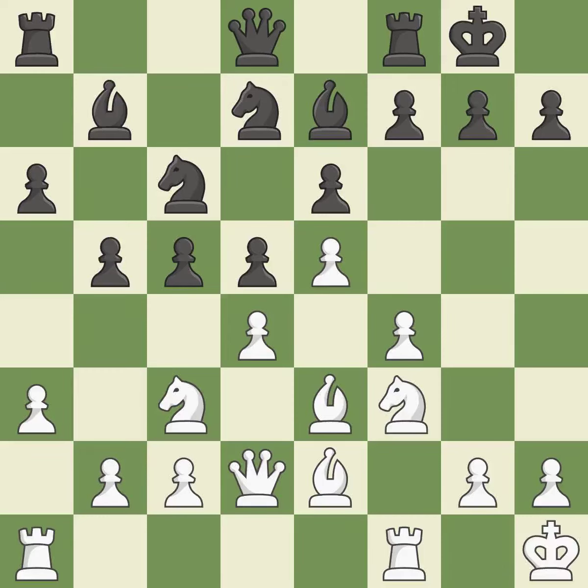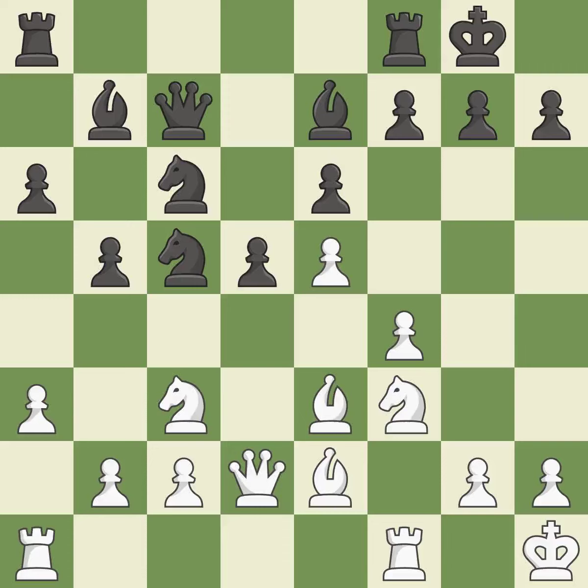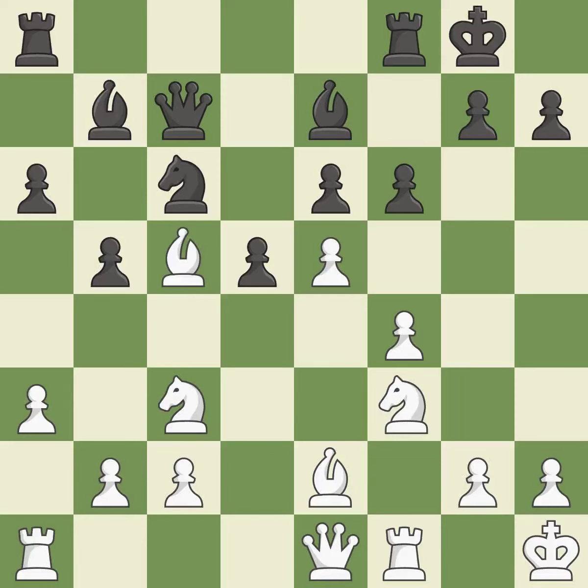While not a mistake, that is also not the wisest course of action. The rooks are linked by this, making it easier for them to work together in the future. It is a fair deal after all captures. This can indicate that a pawn is being attacked. This defends the pawn that was attacked.